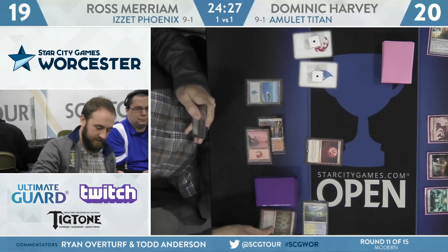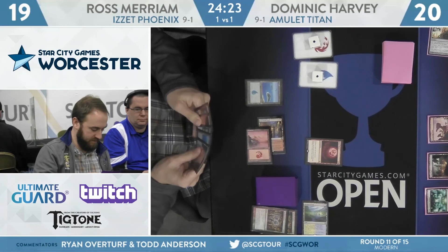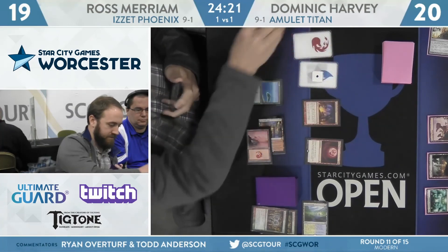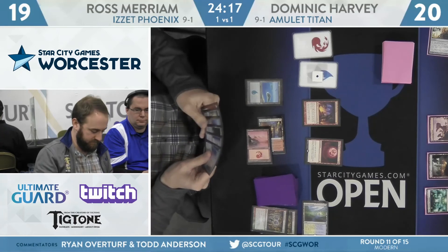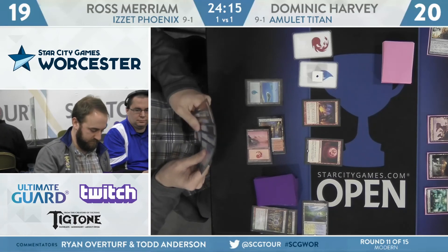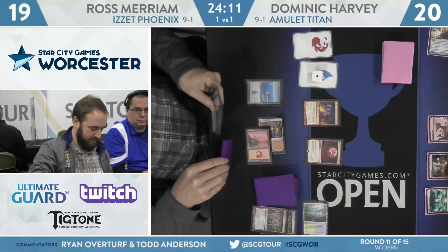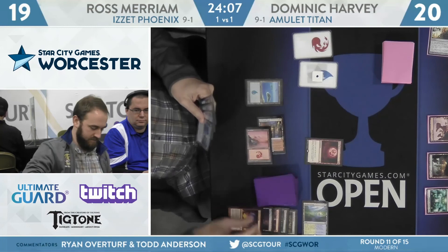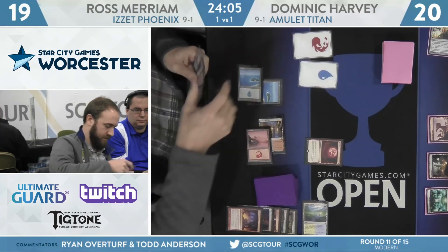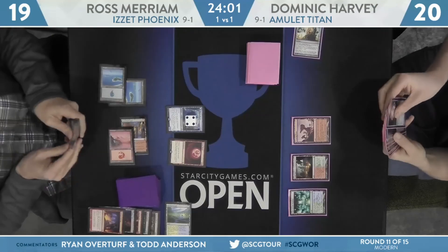Harvey's turn is Simic Growth Mountain. We go back to Ross Miriam — he'll start with Mana Morphos, makes a blue and a red. Immediately into a second Mana Morphos — another blue and red — and here's Faithless Looting. Can we get some Phoenixes online? That was actually a Lightning Bolt. It looks like Scalding Tarn was one of the discards. He did pick up Thing in the Ice, so second Basic Island — Thing in the Ice is played for turn.